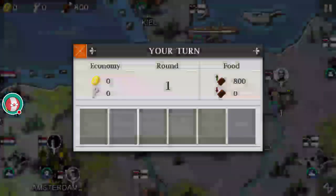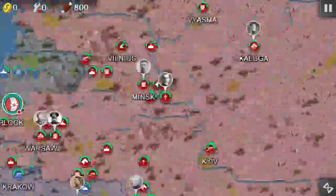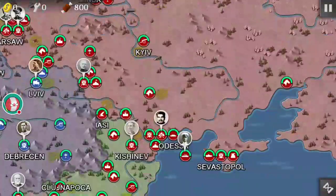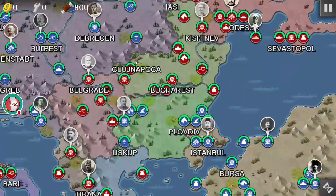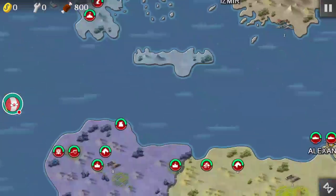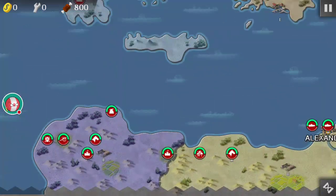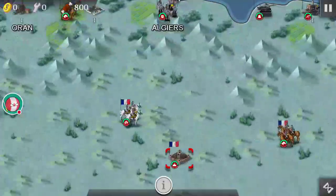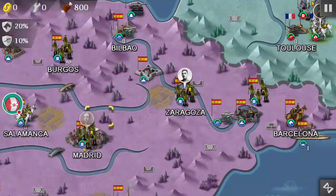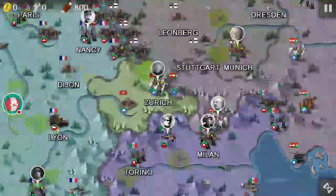Moving on to Europe 1914 — obviously playing as Germany again. I did forget about the Qing Empire in the last one, but you can see we've got Russia. There's not much different except Italy is now in Africa, and Spain has joined the Central Powers. Switzerland is in it now too.